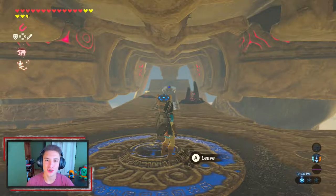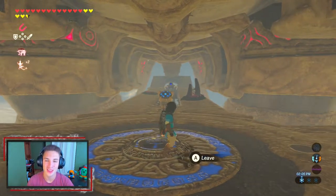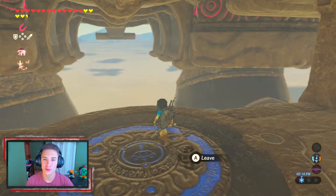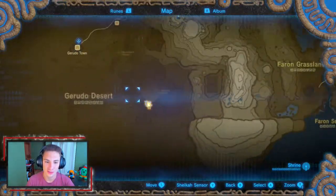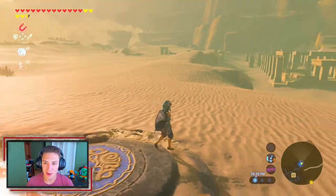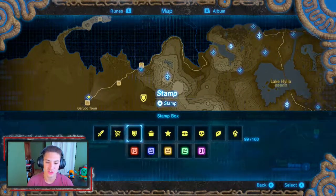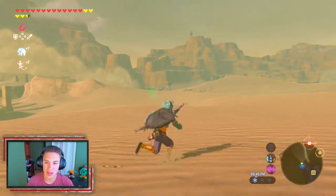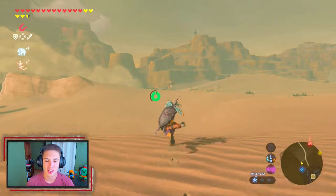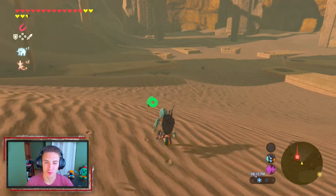Now that we've opened up the third divine beast Naboris, we're actually not going to complete it right now — it'll take too long. We'll save it for next episode so we can do it in a full episode. For the rest of this episode we're going to do a side quest and maybe a shrine. We head back to town, figure out the direction, and mark a shrine quest on the map. We travel there on foot since it's not too far.